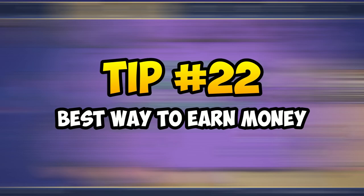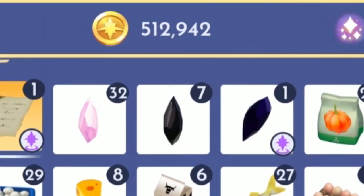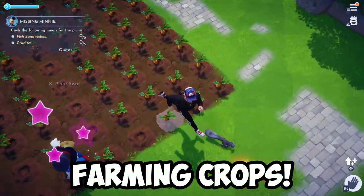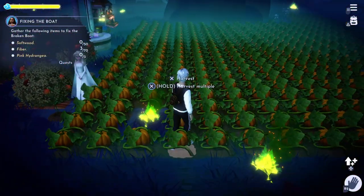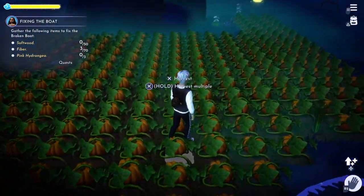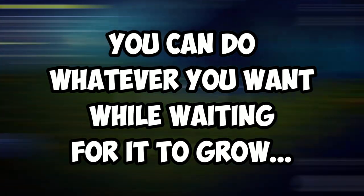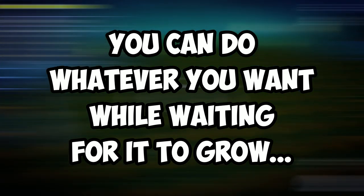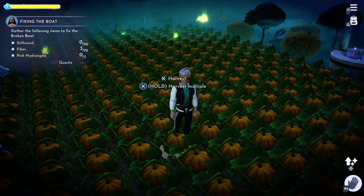Tip 22 is about making money. Without a doubt, no matter what level you are or what you enjoy doing, farming crops is definitely the best way to earn gold coins. Start with carrots if you're new and then slowly move on to pumpkins for the later game. Farming crops is the best method because it lets you do whatever you want in the game while waiting for your crops to grow and sell, earning money on the side while you focus on other things. So get started on farming if you haven't already.